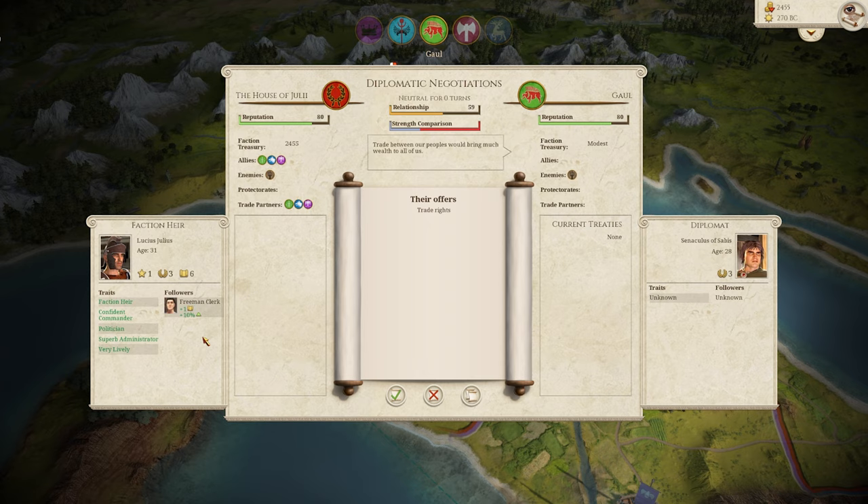There's a lot to look over here. He has initiated diplomacy with our faction heir. This gives you the different negotiating skills and stats of the person at the negotiating table. Right here is our diplomat, Senaculus of Savus, age 28 — so we don't know anything about him or any negotiation schemes he might have. We are allied with the Broodii, the Skippii, and the Senate. They are allied with no one, at least as far as we know, and only enemies with the rebels, just like us.